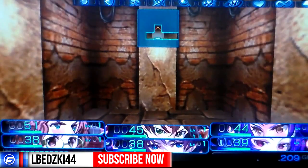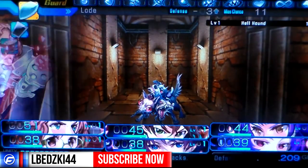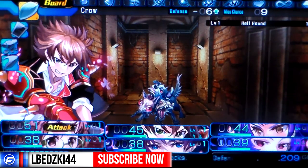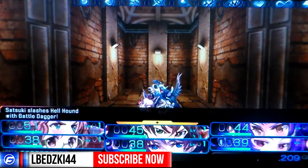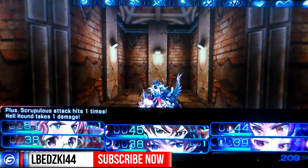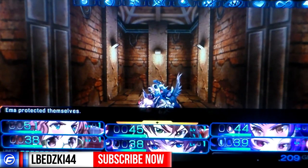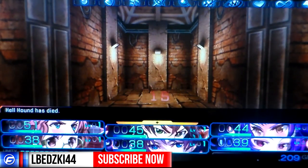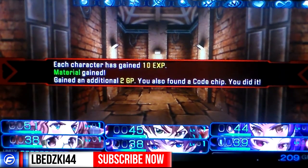What the hell is this? It's a hellhound! It's pretty cool - like I said, I like the graphics, I like the way the enemies look and stuff. Well, that was a pretty easy one. So each character has gained 10 XP, material gain, additional 2P, and you also found a code chip.